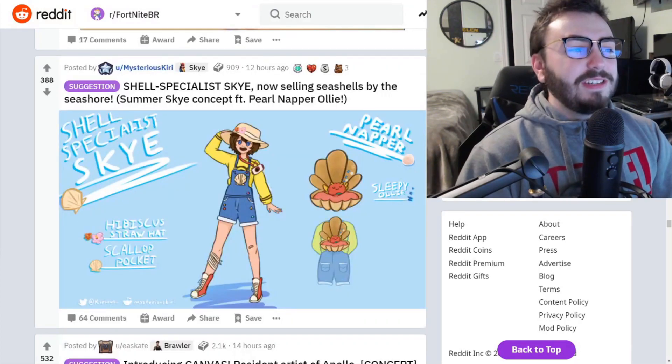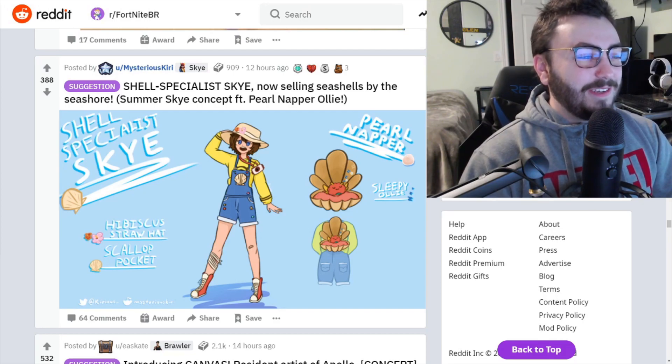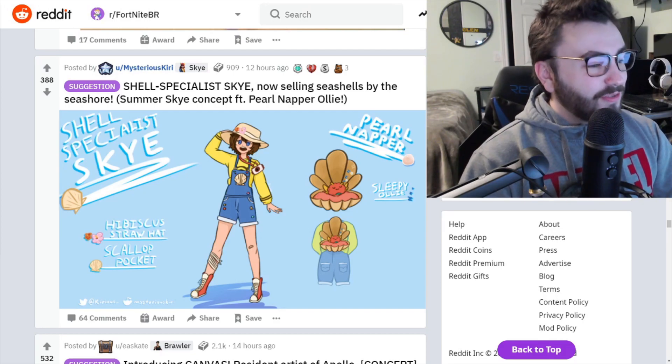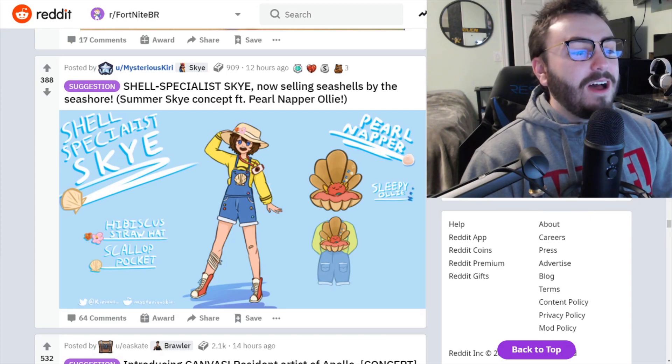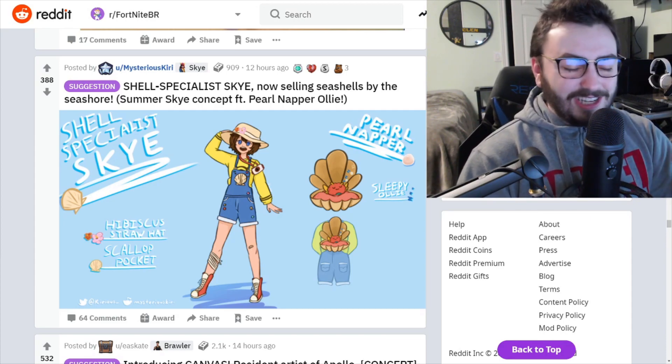Shell Specialist Sky — summer Sky concept featuring the Pearl Napper Ollie. That looks really good, this is a really nice set. The Pearl Napper Ollie is such a cool addition to Sky. That's just such a great set — I miss Chapter 2 Season 2.